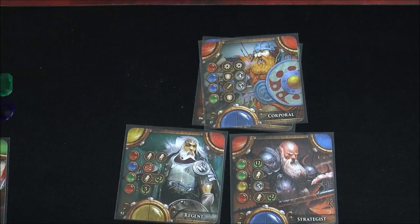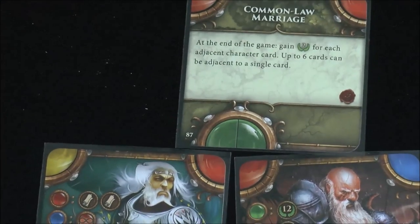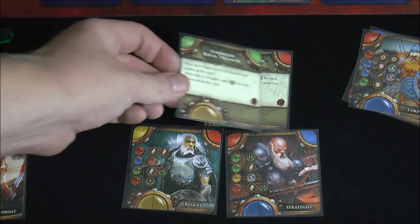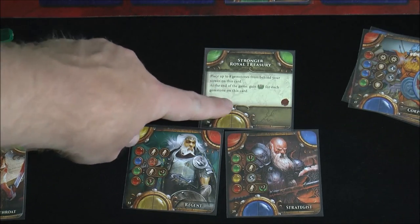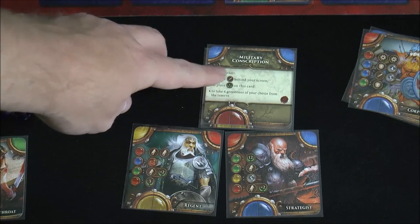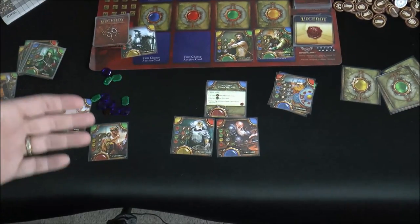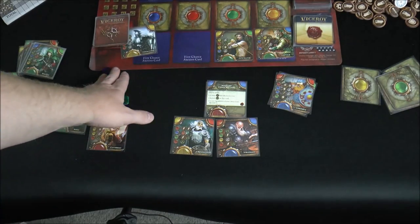You also have law cards, which are played for free. One example says: at end of game, two points for each adjacent character card — up to six cards can be adjacent. Another interesting one says: place up to eight gemstones from behind your screen on this card at end of game and gain two points each. Others let you choose to play a sword behind your screen, score six points on the card, or take four gems of your choice. In the three action rounds, you can play a card, pass, or discard a card to the discard pile and grab two gems.